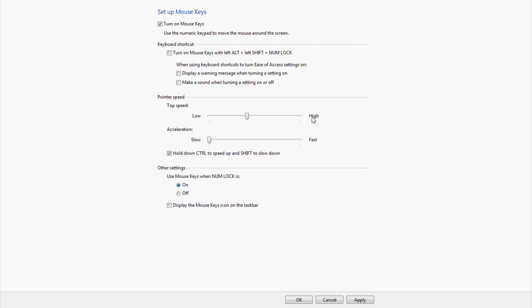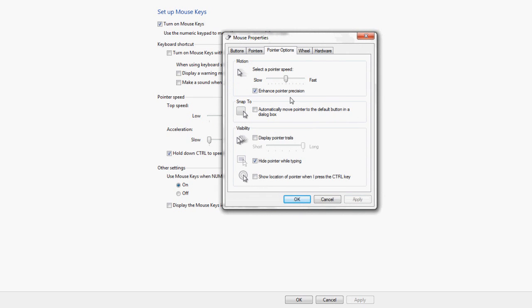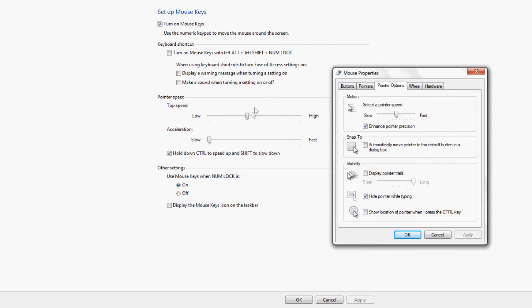The pointer speed is what matters. This setting controls how far your mouse jumps when you press a key — for example when dropping items or choosing options in construction. You can see that when I click Apply with it at the top, the mouse jumps very far. Leaving the control panel and going to Mouse Properties, then Pointer Options, shows two important settings: pointer speed and enhanced pointer precision. The pointer speed in Mouse Properties handles the fine differences — instead of moving one inch it might move 1.1 inch — very small adjustments. I leave this pretty much in the middle.